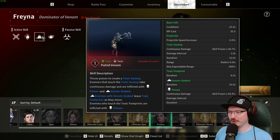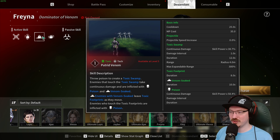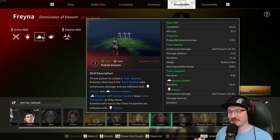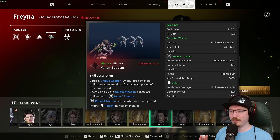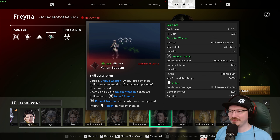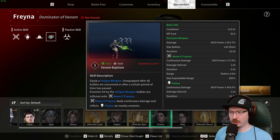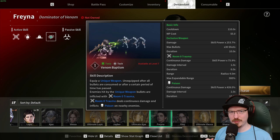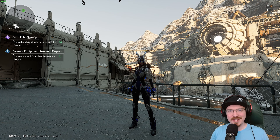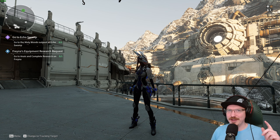Her third ability, Putrid Venom, throws poison to create a toxic swamp — enemies in the swamp take continuous damage and are inflicted with poison. Venom-soaked enemies leave toxic footprints that also inflict poison on contact. Her fourth ability, Venom Baptism, equips a unique weapon that, after all bullets are consumed or a time limit passes, inflicts Room Zero Trauma dealing continuous damage and poison on nearby enemies. That's how you unlock Freyna — I plan on doing a video on unlocking every single descendant in The First Descendant. Hope you enjoyed and have an amazing day!